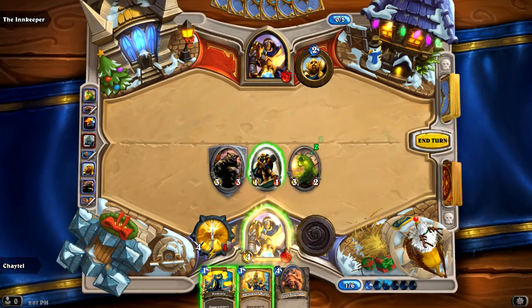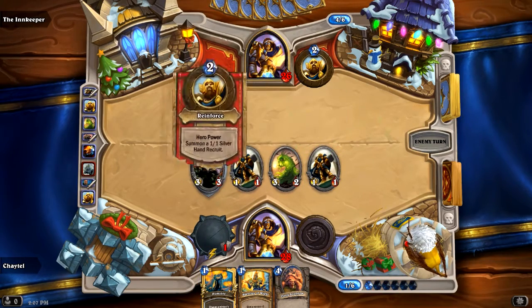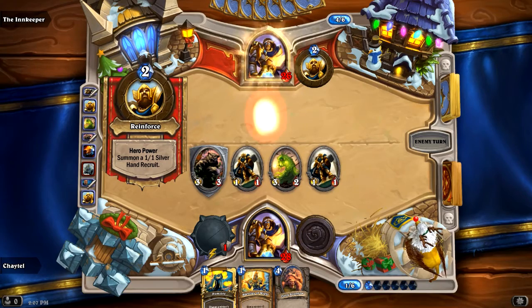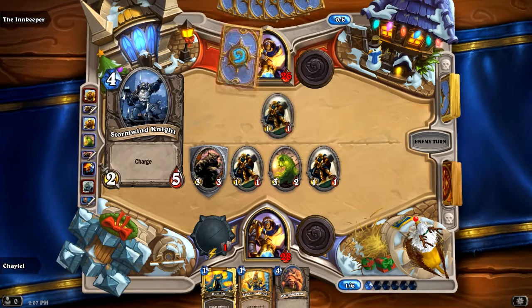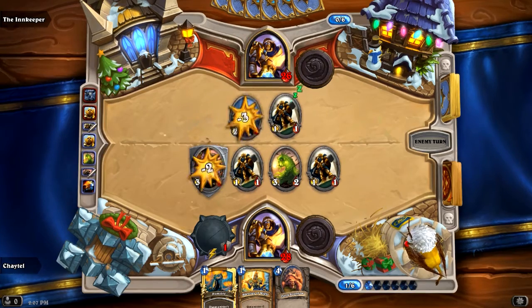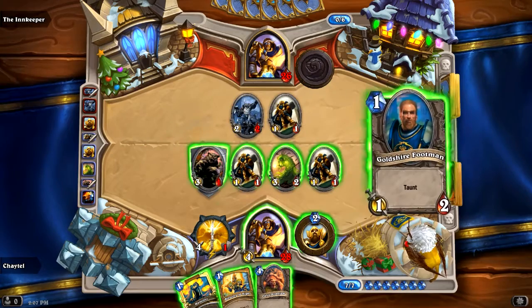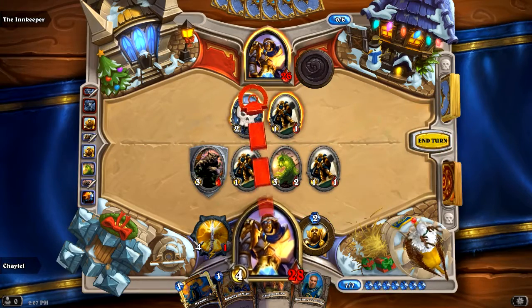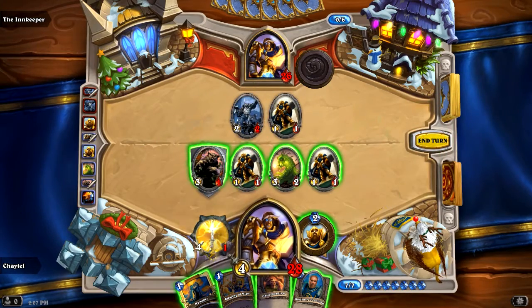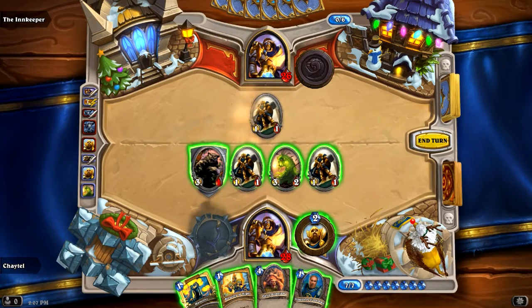I'm going to summon another guy. He's summoning a recruit of his own, and he has a guy who's 2 attack, 5 health, and charges. Pretty nasty - except I can get rid of him with my weapon here. My True Silver will heal me up, I kill him, I take the 2 damage. It's like I was never hurt at all.